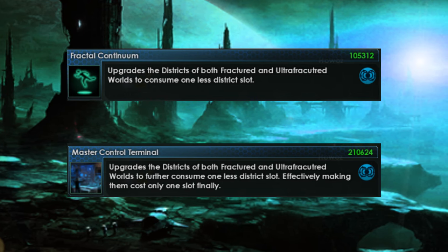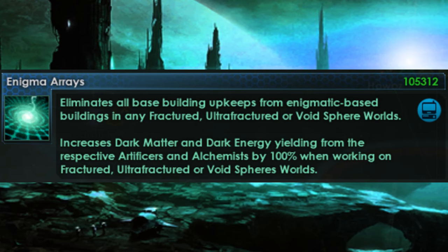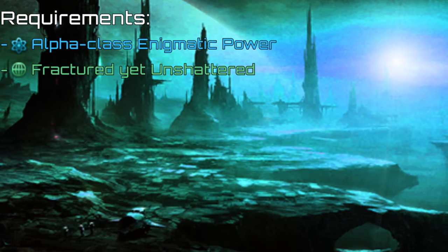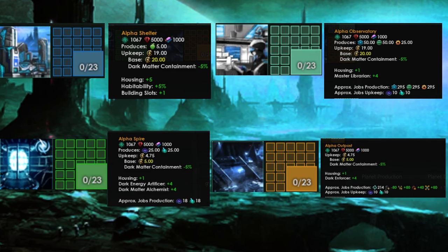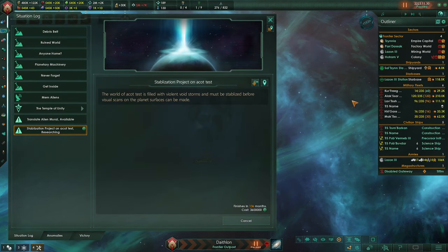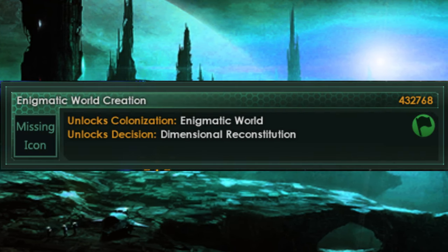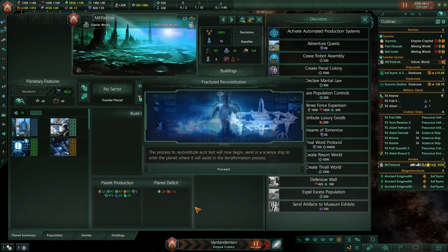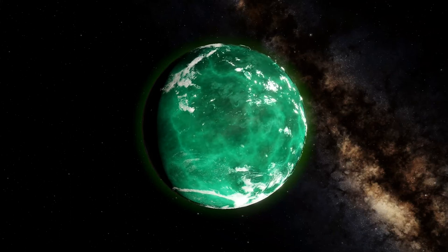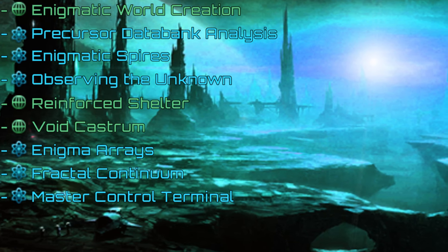Later you can upgrade the districts so that they don't take up extra space. With the Enigma Erase technology, all enigmatic-based buildings have their upkeep removed and the output from jobs producing dark matter and dark energy is increased by 100%, making the planet perfect for resource production. Once you have the alpha tier and research the Twilight Soils technology, the districts will be upgraded with better statistics and more jobs. This technology also allows you to stabilize ultra-fractured wells and turn them into fractured wells that can be colonized. With the Enigmatic World Creation tech, you can turn your fractured world into an enigmatic world — a reconstructed and more stable fractured world made easier to navigate. However, the planet is still far from perfect.